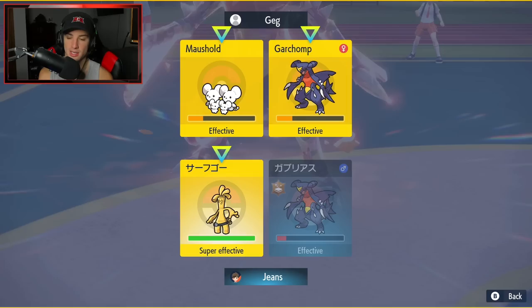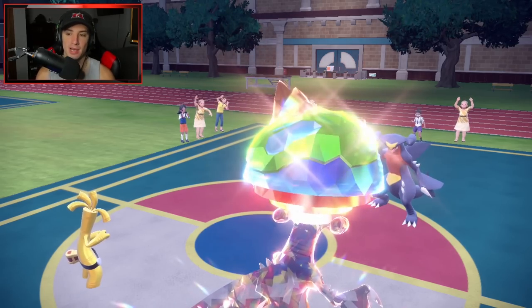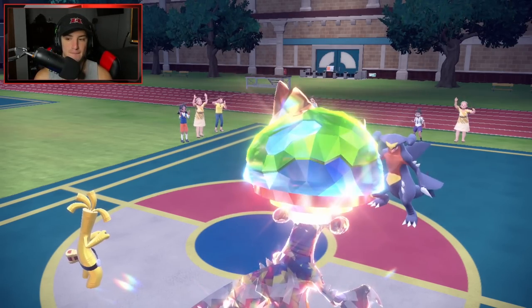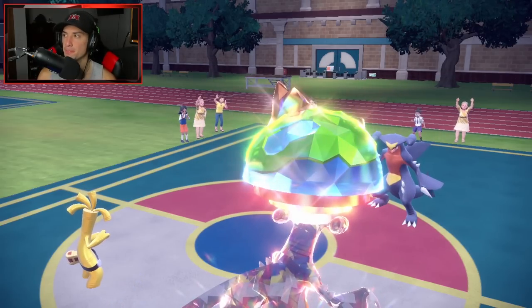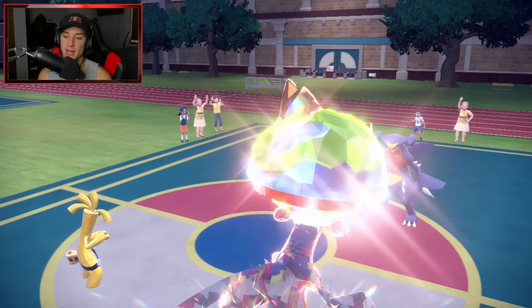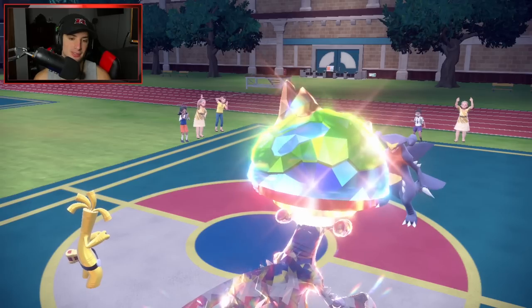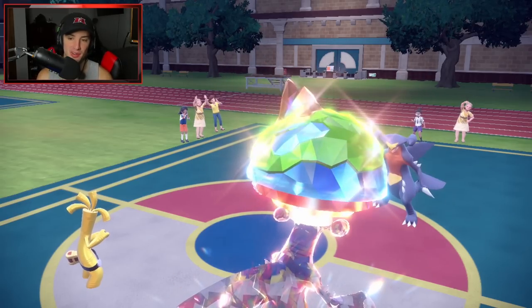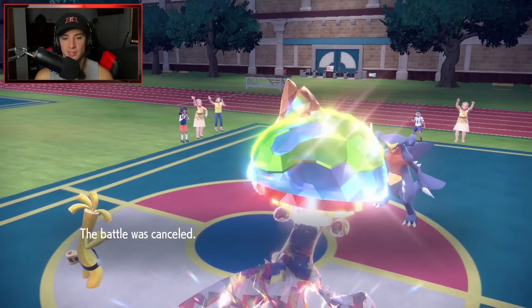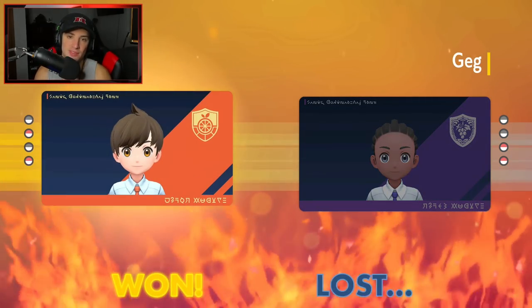Bring out Gholdengo, choice into Make It Rain, keep EQs flying — I think our opponent just cancels the battle. He wants to hang on maybe. EQ doesn't miss — it never misses. EQ is one of the strongest moves in all of Pokemon, always has been, especially for double battles. But our opponent does end up canceling the battle, and there it is — a perfect record with this Vaporeon team!